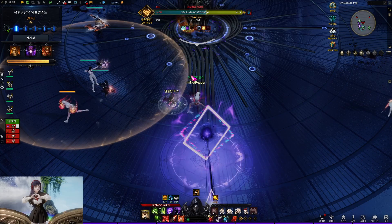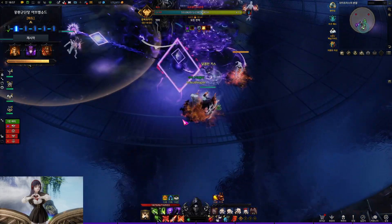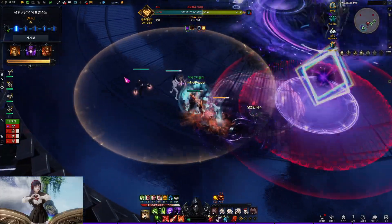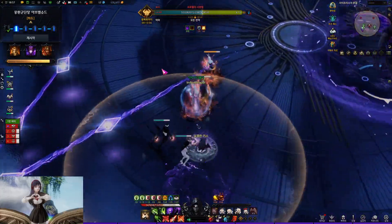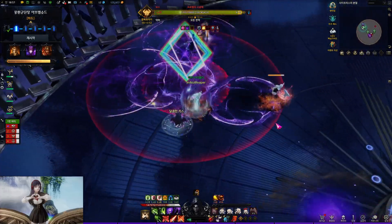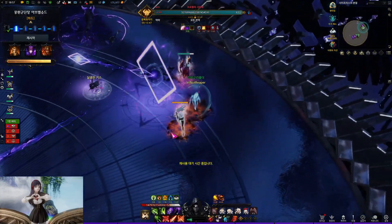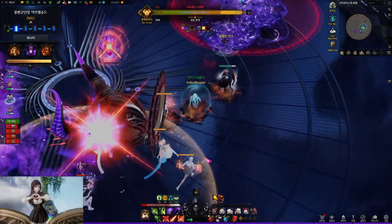3 red orbs: in normal mode, the 3 artifacts disappear even if the 3 players who got the red orbs do not touch the artifacts. But in hard mode, if the artifacts are not removed by the 3 players, then the artifacts will explode and wipe the raid. There will be nothing different about this gimmick if you've already been clearing it this way.